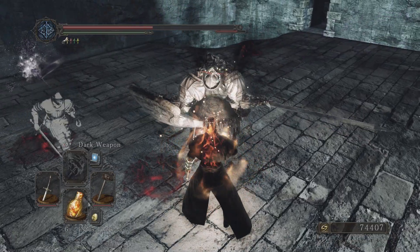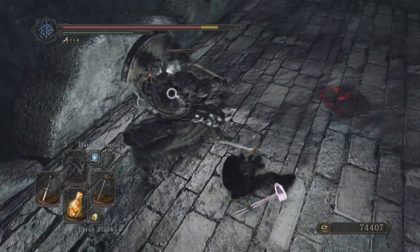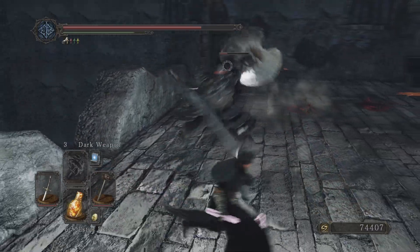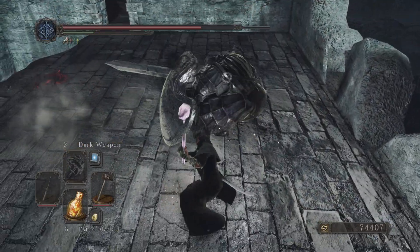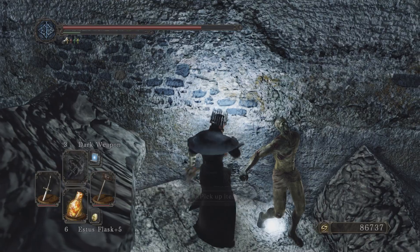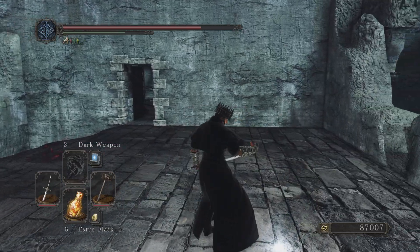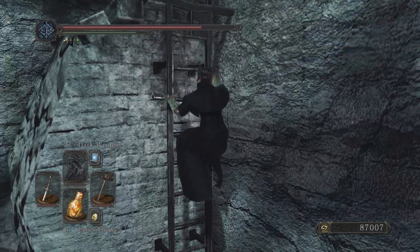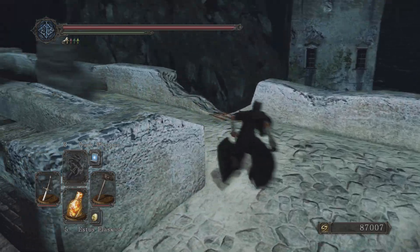Or parrying with ultra great swords - I think those are the only two things that are harder. I won't practice with this enemy then. Parrying like this is also really difficult, it has like no frames. But these kinds of weapons seem like weapons that you should be able to parry with relatively easily.